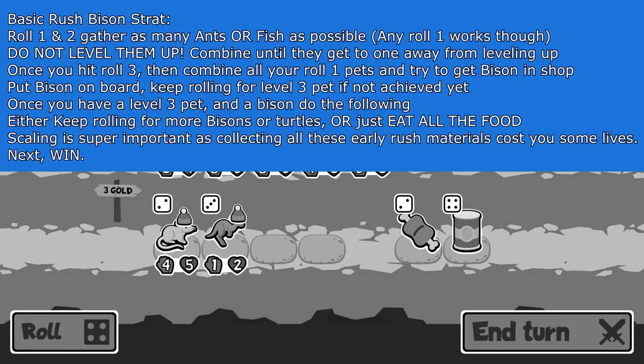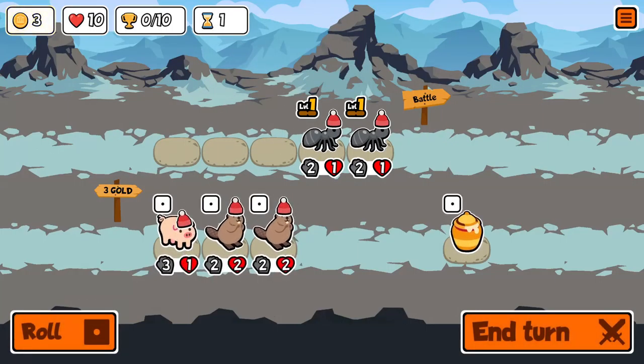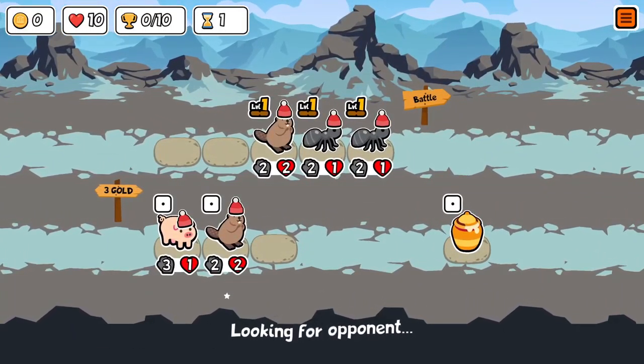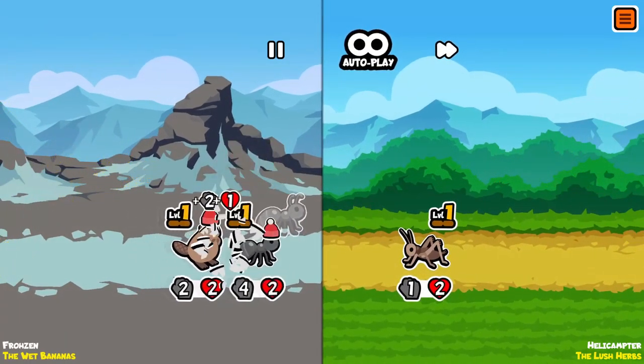Let's go ahead and click on Arena Mode and then we can start. It looks like we have some ants right off the bat. Ants are pretty good for this strat. Really you're going to be relying on these level one pets to try to accumulate them really fast early in the game. So basically you're going to want a maxed out ant or a beaver by the time you get to the level three pet. We got extremely lucky here — we got four ants basically right off the bat.